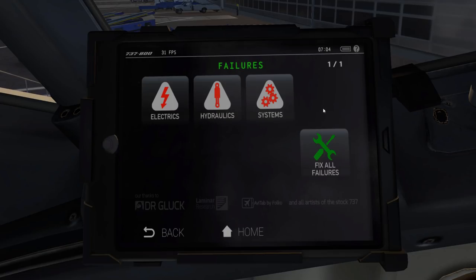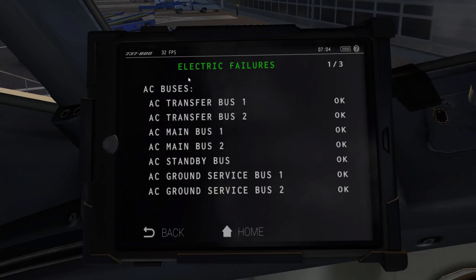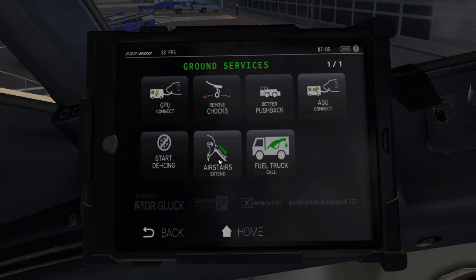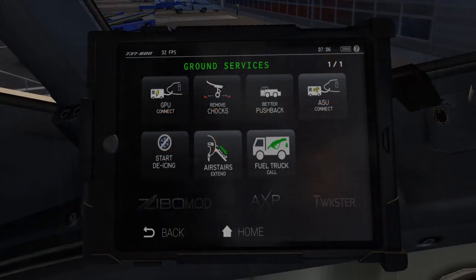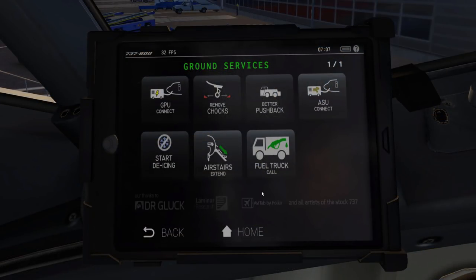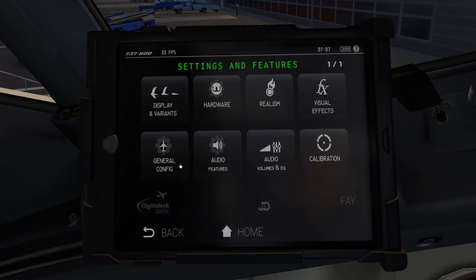Starting with the new failures options - you can now manually fail and fix systems. There is no wear-and-tear system implemented yet. We also have new ground service options: the GPU is not connected but we still have ground power available, thanks to a new option that simulates a ground power cable coming from the airport stand, so you don't necessarily need an external GPU anymore. We also have the new air stairs, implemented since version 336, and the fuel truck option, which requires clicking a button to actually fill the fuel loaded in the weight and balance tool into the aircraft.